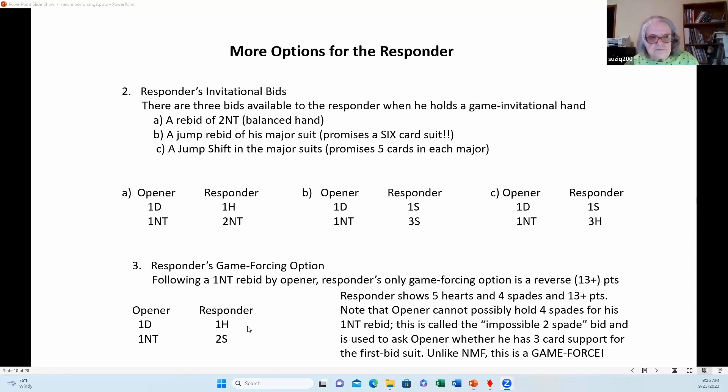Basically, the impossible two-spade bid asks the opener: 'Do you have three cards in my heart suit? I have a five-card heart suit.' This is how you do that if you don't play New Minor Forcing. Notice how all these options for invitational and game-forcing hands require dancing around, deciding whether to play hearts or no-trump. When you use New Minor Forcing, you don't have to have a game-forcing hand — you can have an invitational hand. But you cannot use it with a minimum responding hand, because if partner doesn't have three cards you'll end up in two no-trump, needing about 23 points combined.